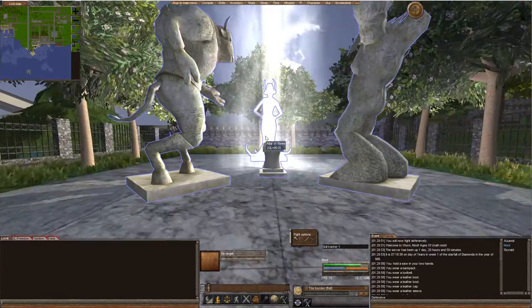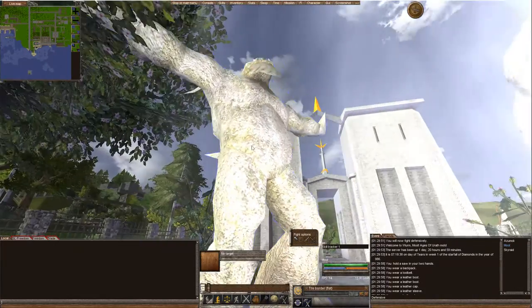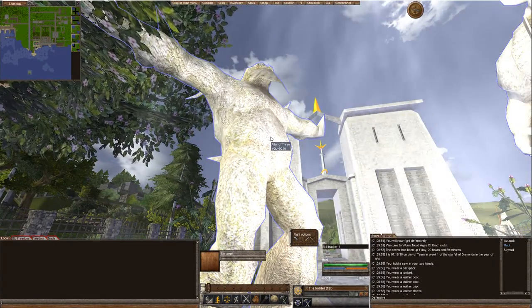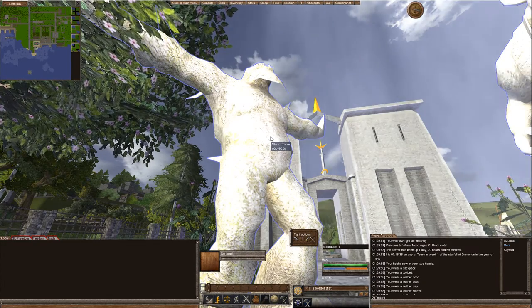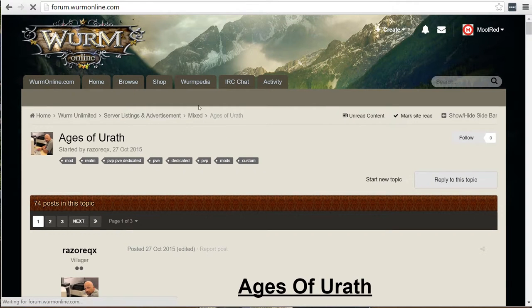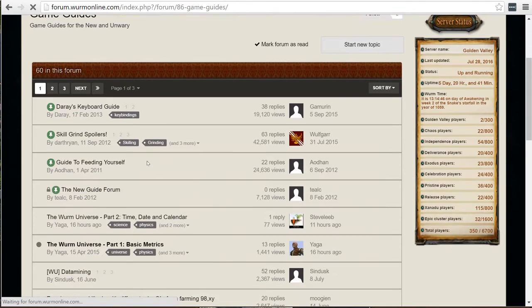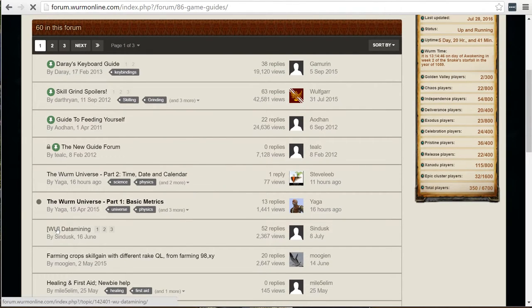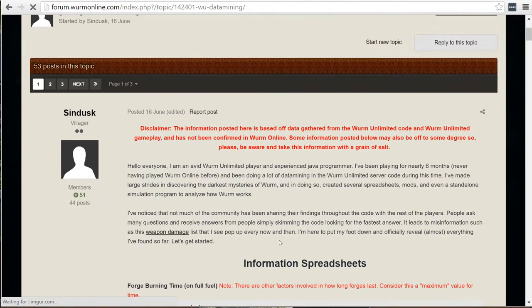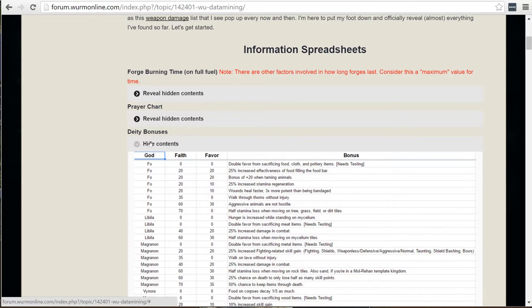Different gods have different passive abilities. Let's start with Fo - this god is like the god of nature, he's the oldest god. There's a great thing on the Wurm website - let me show you. Go to the Wurm website, go to game guides, and you can go to WU data mining. Sindusk has done an excellent job of sifting through the code and talking about all the special things we haven't known about for a long time.